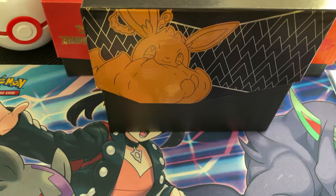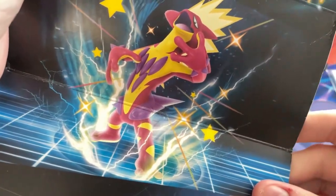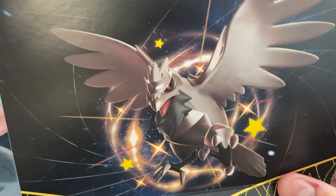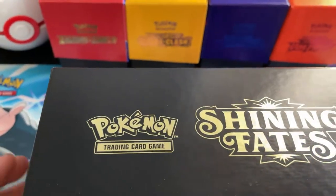We'll take a look at what artwork we've got in here. There's a shiny Charizard VMAX, we've got Drakloak, Batdude, and is that Corrid Knight? Something like that. Cool. Got that out of the way.